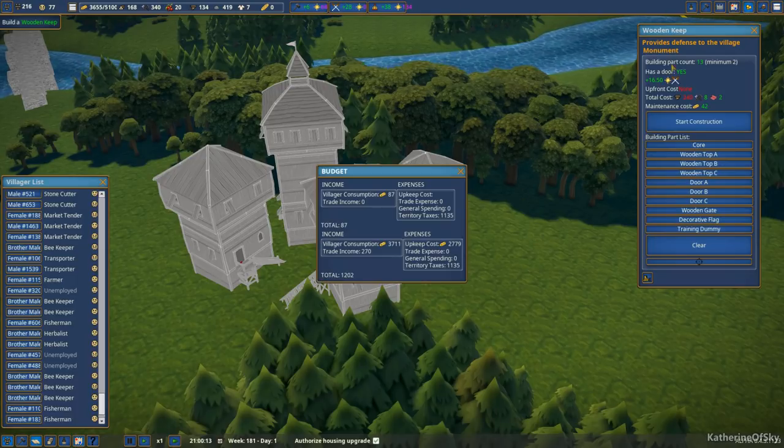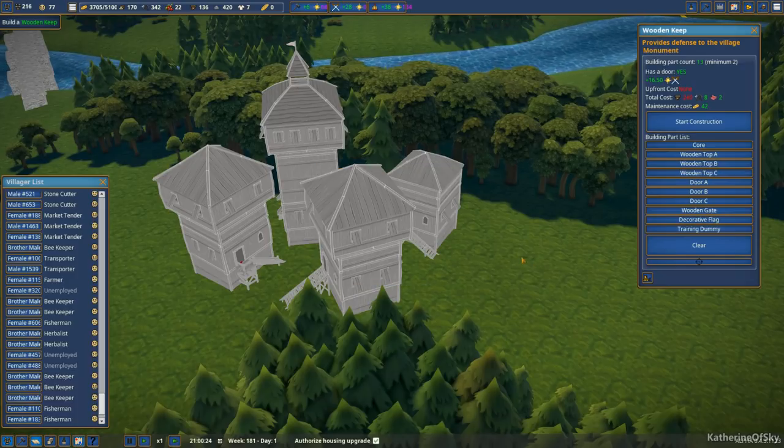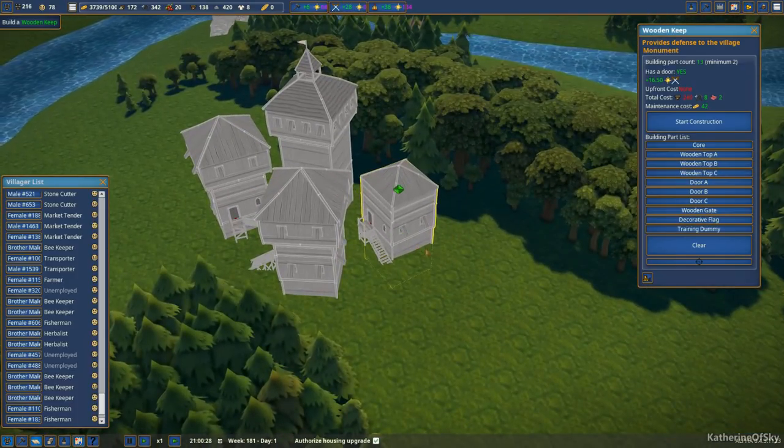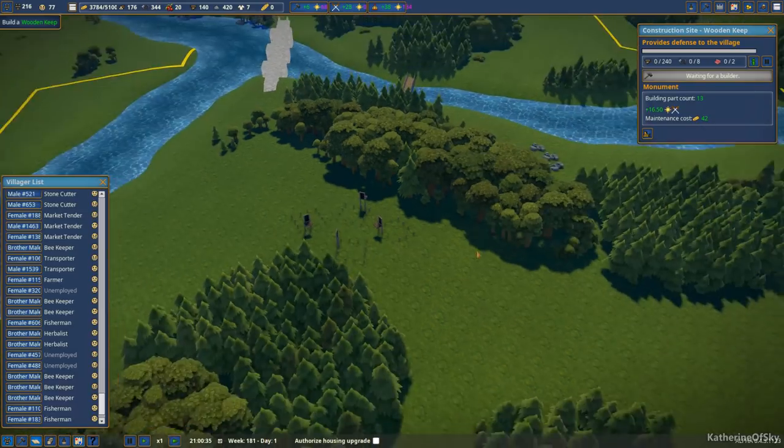Especially since this is how much profit we're getting per week as of last budget period. So I think we'll go with this. Let's do it — let's just start the construction. We're going to need a lot of planks here, but I think we can afford it. Let's just start this and then we're going to stop the housing upgrades for now.